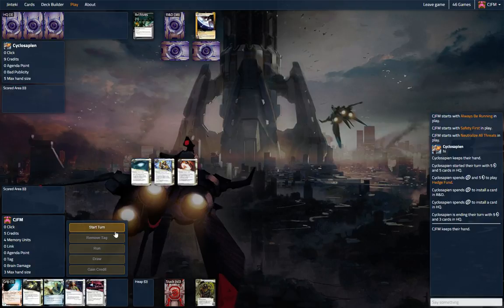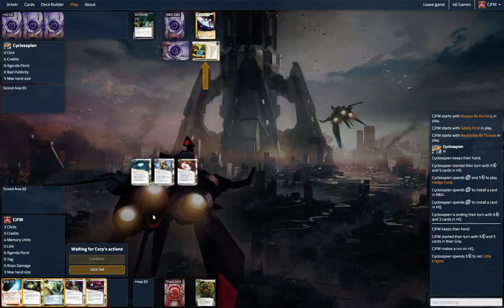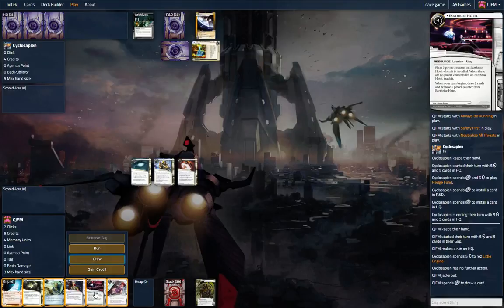We'll keep this hand. We've gotta run, so let's run HQ, see if we can get through whatever it is. It's ABR through it. It's a Little Engine. That's fine. Don't really care about that. Let's draw — that'll be good for next turn.